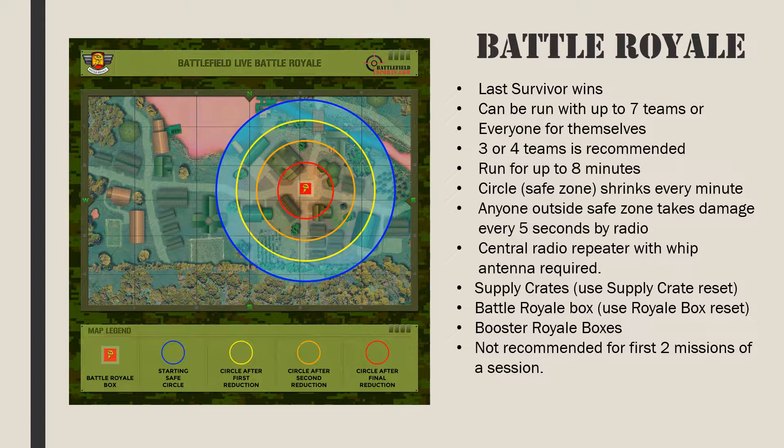Supply crates should be positioned around the central area. The controller reset supply crate can be used to quickly set the supply crate to default settings. A battle royale box marks the center of the circle — it should be located off the ground and on high ground where possible to maximize the distance of the initial circle. The controller can quickly configure the battle royale box to recommended settings by selecting the royale box reset. To create multiple safe zones — especially useful on a large battlefield — employ battle royale boxes configured to act as boosters. Before each mission, collect all the gamers around the battle royale box, explain this is the center, and tell them they have 30 seconds to find a starting position. Because there are no respawns, don't run this first; instead run at least two missions like domination or capture the flag before proceeding to battle royale.